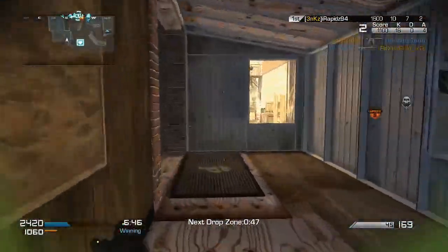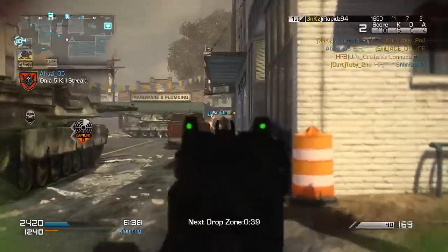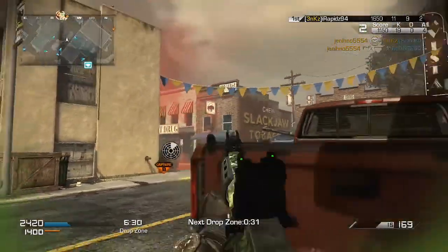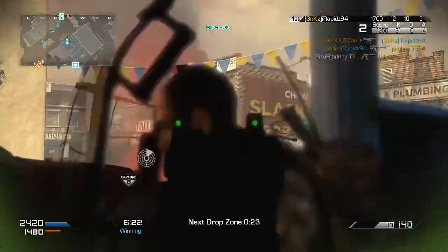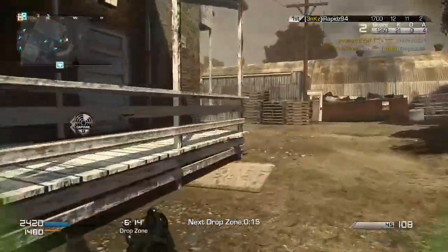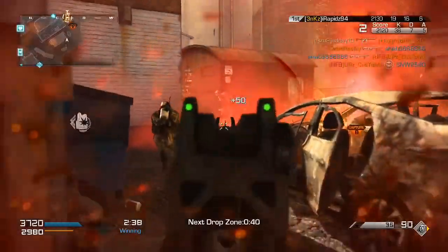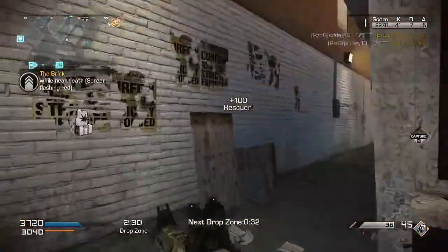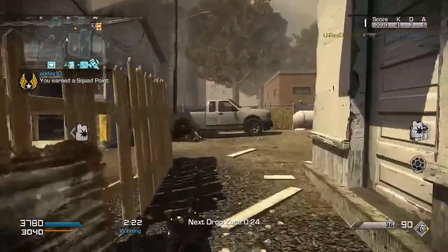Moving on to the next map, which is Collision — I'm not going to lie, I've seen gameplays from this map and a lot of people have said it's awful. It just looks like it's really not going to flow very well. It looks like you can get shot from lots of different angles, with people on top of you. I think it's some kind of storage facility. Submachine guns could be the best weapon of choice there since there are some close-quarters areas, which isn't something you can say for many maps on CoD Ghosts.